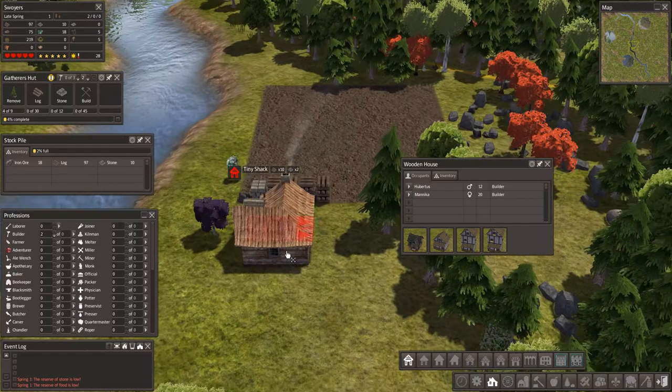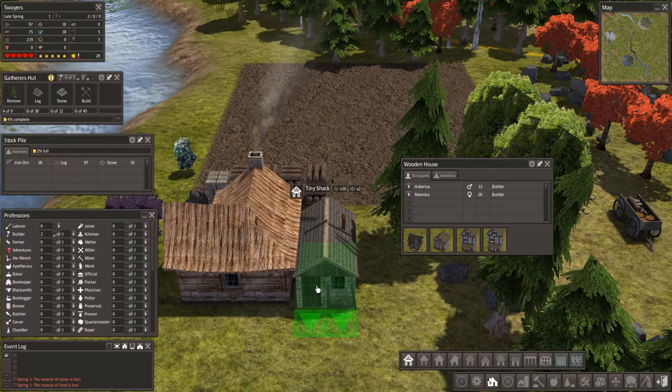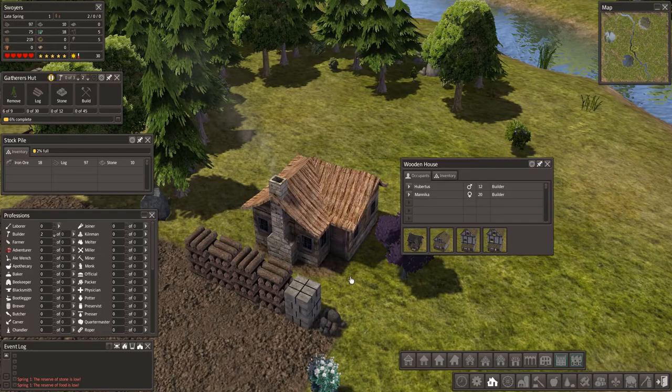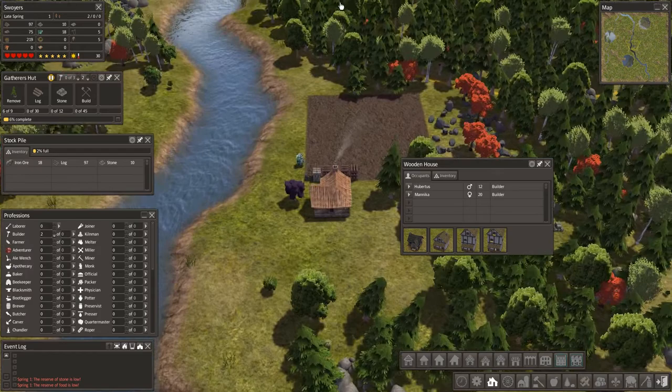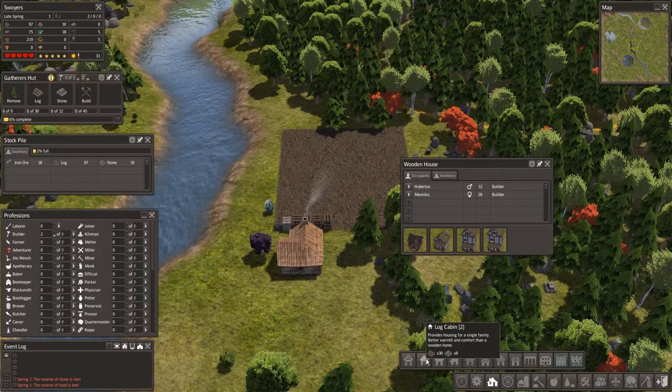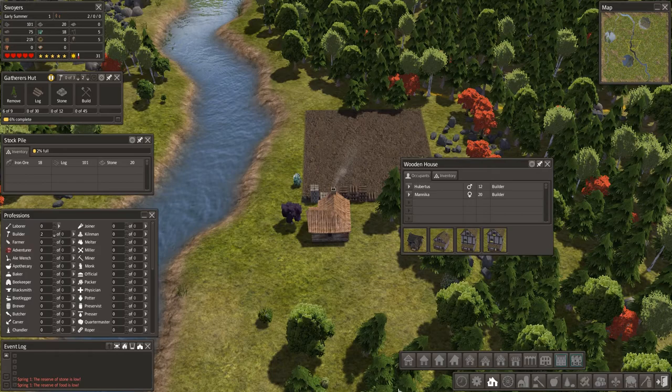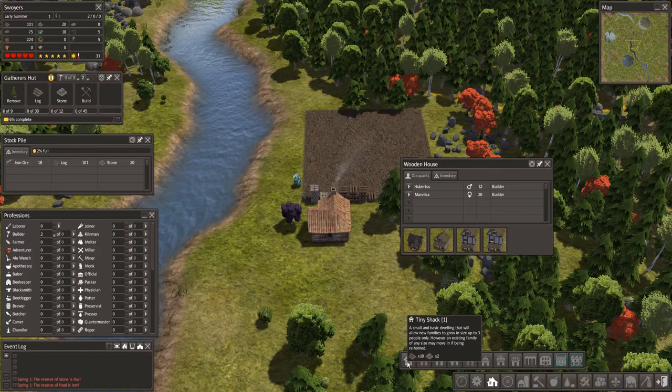You have tiny shacks, which are really tiny shacks. This is a nice house — where's the front door? There it is. There is an upgrade path for a lot of houses. Tiny shacks are just tiny shacks — they're good for population control because they only fit three people: mommy, daddy, and one kid.